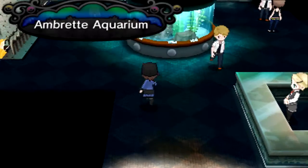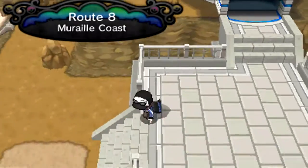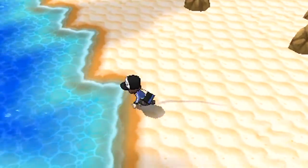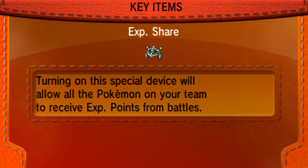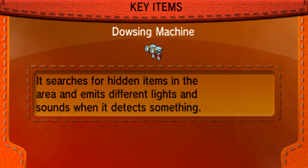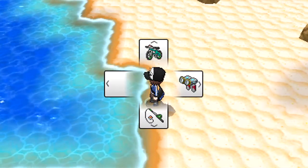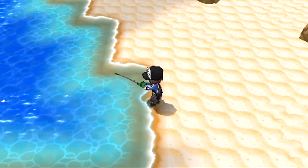It's crazy, right? This adventure just feels like it's barely started and we already have all six of our final party members. We're going to come over here and go to our bag real fast to register a couple of key items. We're going to register the Dowsing Machine and also the Good Rod, because these items are going to be used a multitude of times. It brings up a D-pad and you can actually select which item you need — the first of which is the fishing rod.